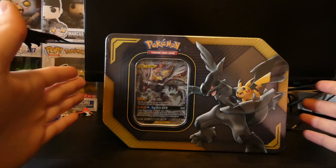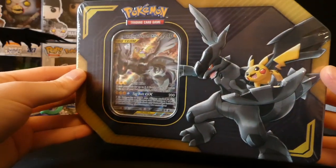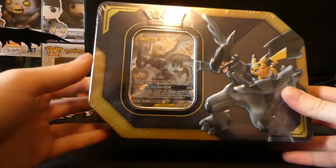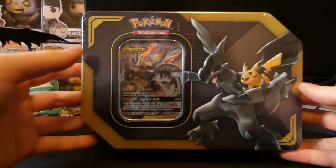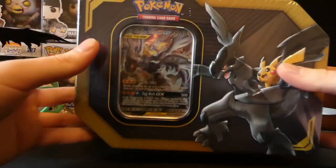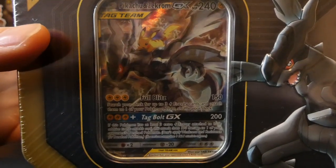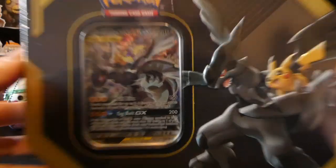What's going on guys, welcome back to another video. Today we are opening the Pikachu and Zekrom GX tin, which is one of the newer tins - obviously a different style to the tins that we are used to. With it you can see the Pikachu and Zekrom tag team full art, so without further ado let's get right into this.